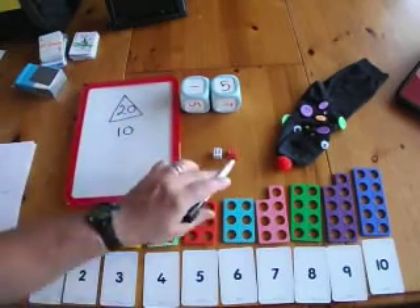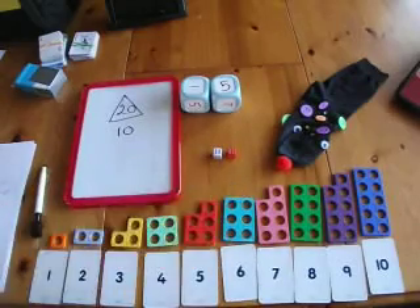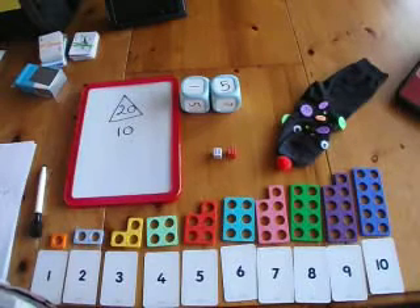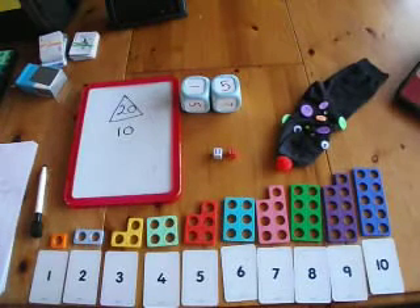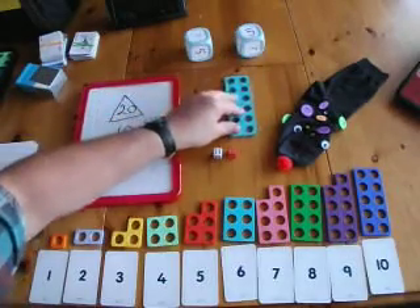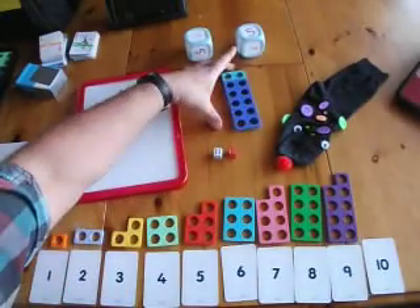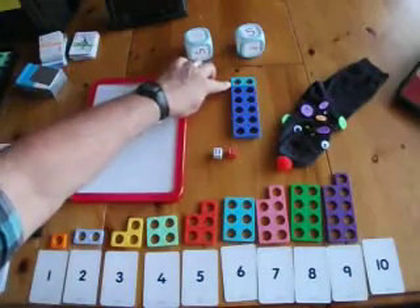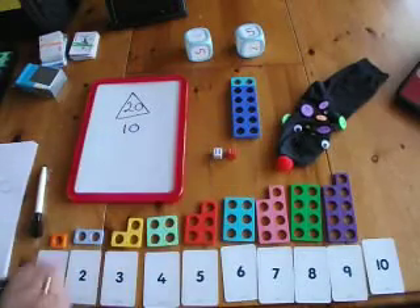Now that's obviously wrong. The child needs to check that 6 plus 6 is going to make more than 10. So they use their pneumicon plates — 6 and 6 — and the 10 plate to check. That's not going to be the correct answer; that's 12. And the child can then spot the mistakes that the puppet makes.